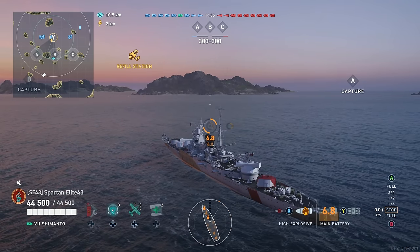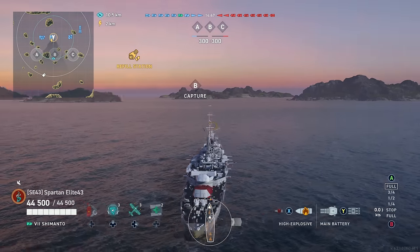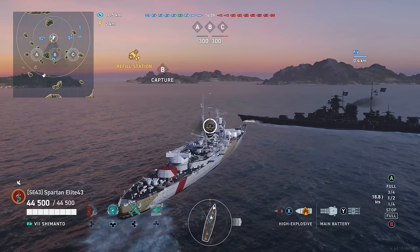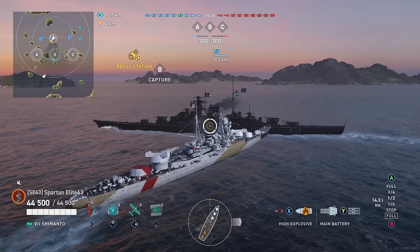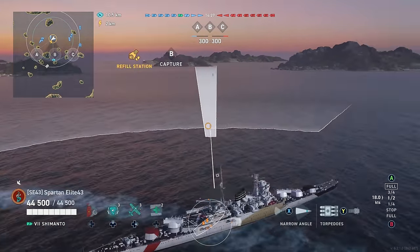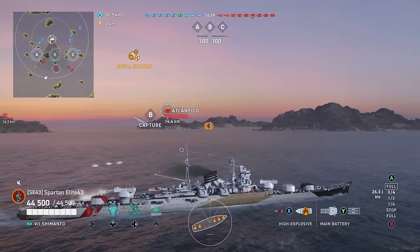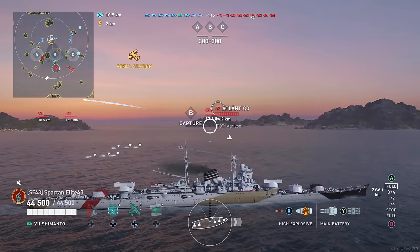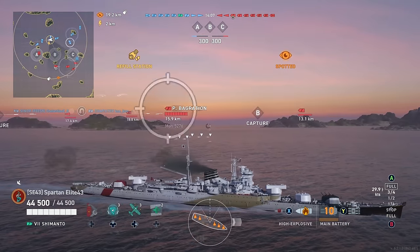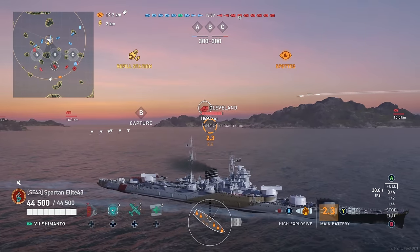Alright, so we're going to be in the Shimanto on Trident — we're going to have ourselves a doozy of a match. First of all, there are a few battleships in this game, which will show you what this thing is capable of against slow ships that can't really do anything. It's also got a carrier, which will showcase the AA role later on. Right off the bat, let's drop some torpedoes, blocking the normal routes everybody likes to take.